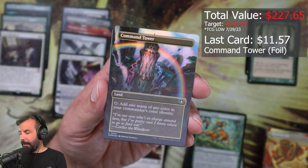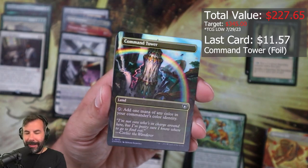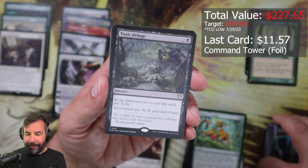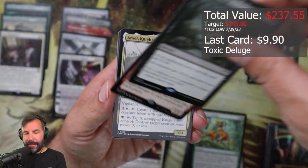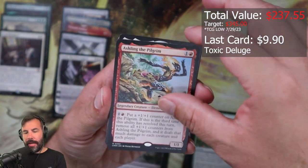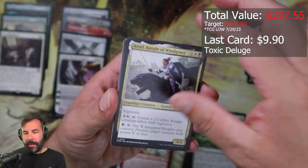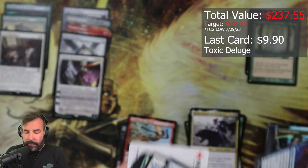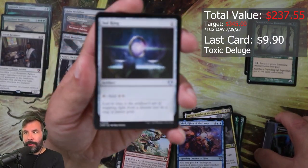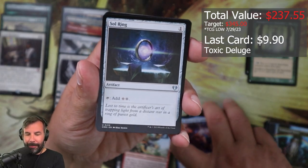I do like this Command Tower, even if it is only a Command Tower. Toxic Deluge! Ashling the Pilgrim — nice! Almost through this whole pack. Good thing I caught the Soul Ring.